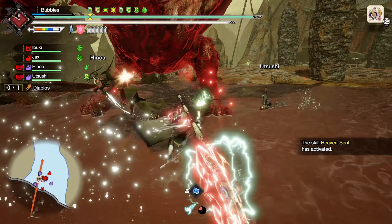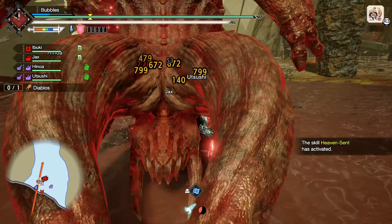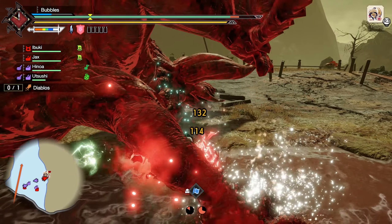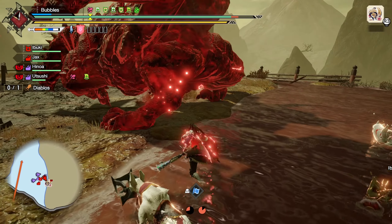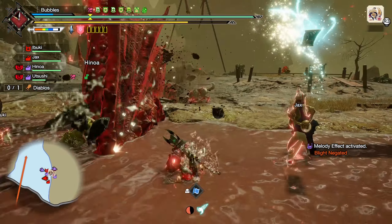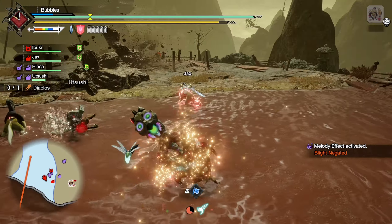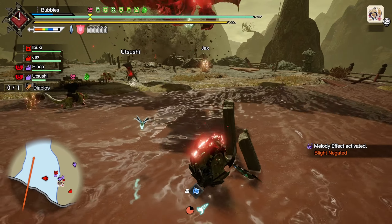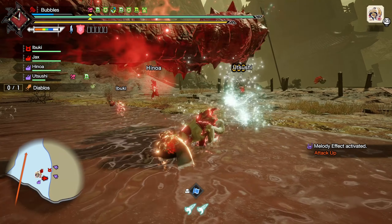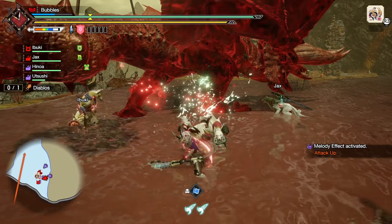I don't know how I'm supposed to do it too well. Even just saying it then, it's the wrong input already — you want to counter into it, not morphing advance, because you take way too much damage. But we should be safe about here to guard point it. One, two. There we go. That should be fine. Hit the tail a little bit. I'll take it.